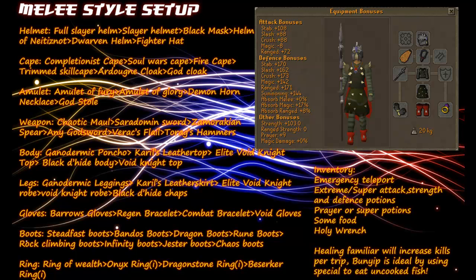That is the best melee setup you can have. You'll be focusing on magic defence, and if you start taking a lot of damage you can use Protect from Missiles. Once you have done a few tasks you'll know how many prayer potions and food to bring, giving you more inventory room to collect loot from the water fiends.